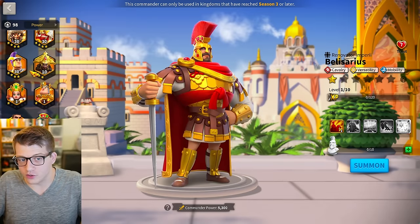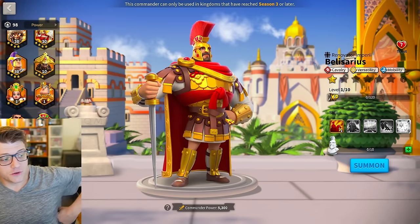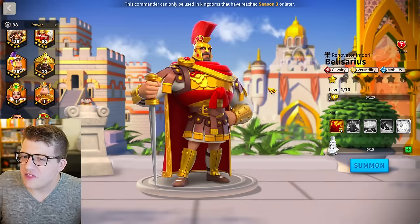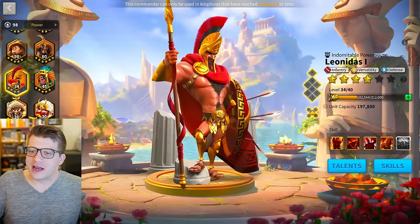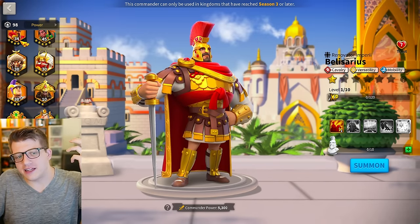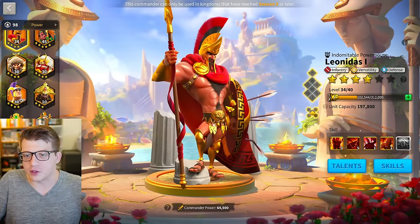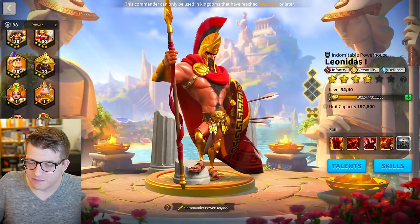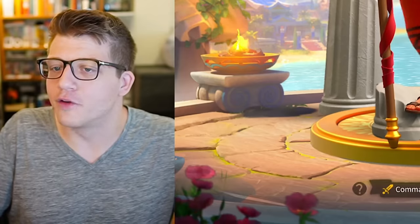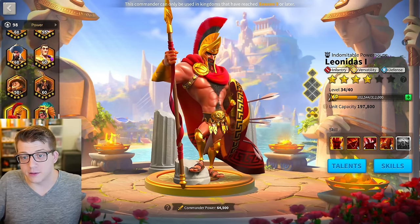They're both wearing all gold with red accents, red cloth, a red cape, in the same position with the left hand on the hip — Belisarius has nothing there, Leonidas has a shield. They do look quite different if you're being honest, but there is a lot of overlap. Similar facial hair, similar helmet, gold on the chest. Obviously there's more gold on Belisarius Prime, but the helmets come down similarly.